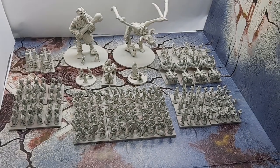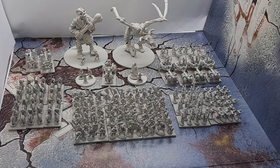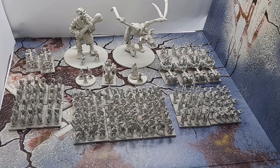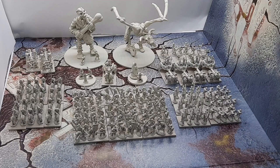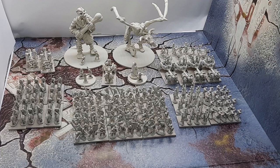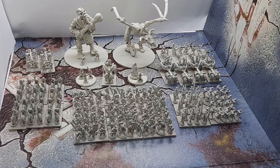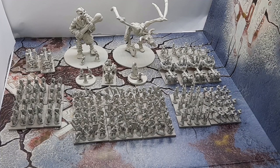So those are my Tomb Kings — that's the army as it stands. The only units I don't have at the moment are the Carrion, which I'm planning on getting a few bases of, and the Sphinx, which has really interesting rules. I probably should have got a few more units because this is about 1,500 points and I was hoping to get to 2,000, but 1,500 points is quite reasonable and respectable for a game anyway.